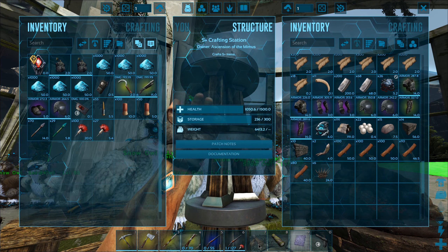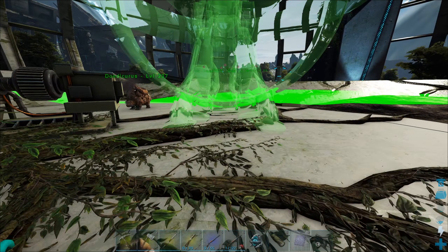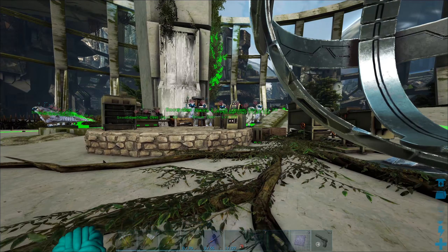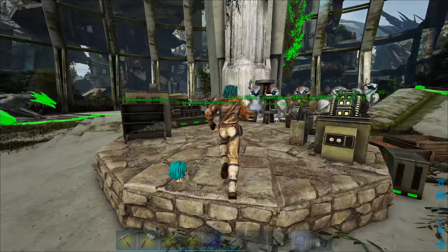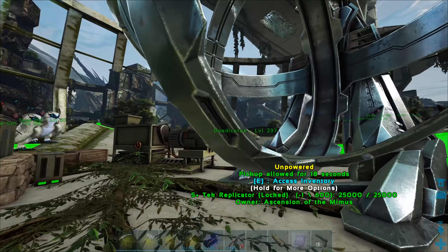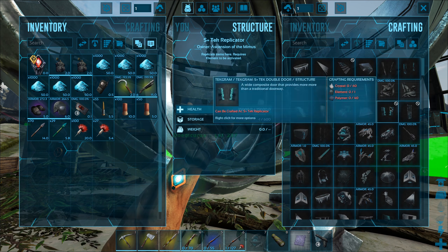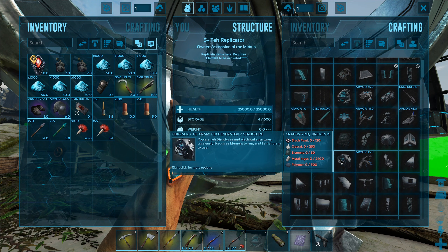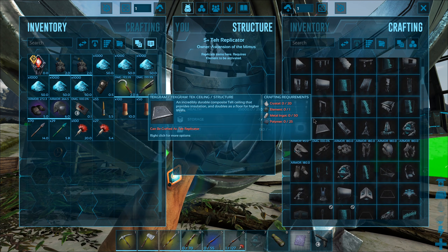We're obviously going to be spending 100 element on our lovely replicator, which is super expensive, but once we have one it's going to be great — we'll be able to craft everything in it and start crafting up some tech gear as well. I don't know if I'm going to go for a tech suit to be honest. I do plan on actually suiting up the whole area here, maybe making the whole base a little bit bigger. Now we have access to everything from the tech replicator.